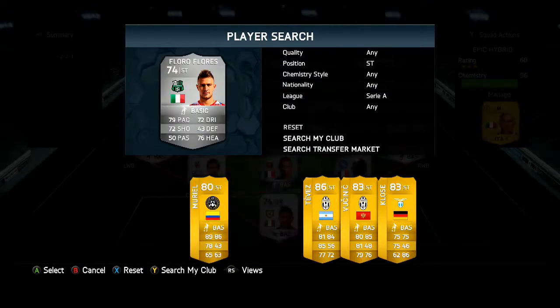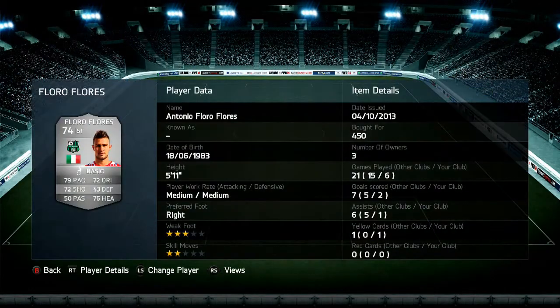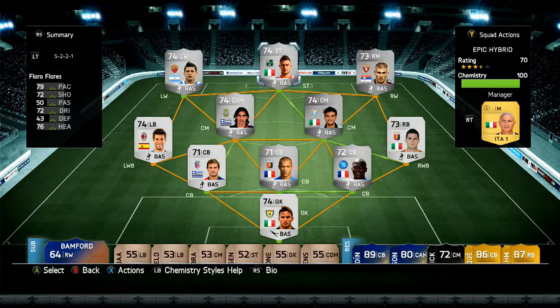The final player in this team is Floro Flores and I felt like this card would do a lot better than it actually did. It looks really cool but he's not playing that well in the games, and he's only 450 coins so not bad at all. Unfortunately he's only got 2-star skill moves so that's a bit of a letdown, but generally he's an okay striker with a really good heading ability.